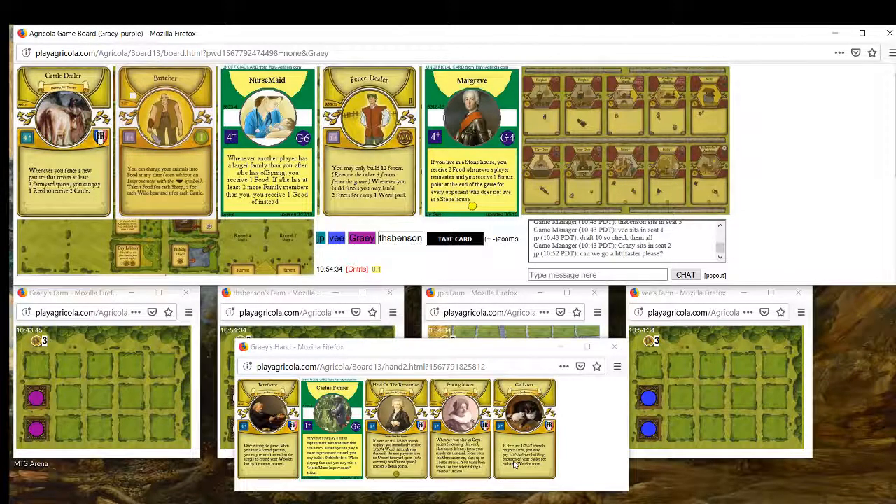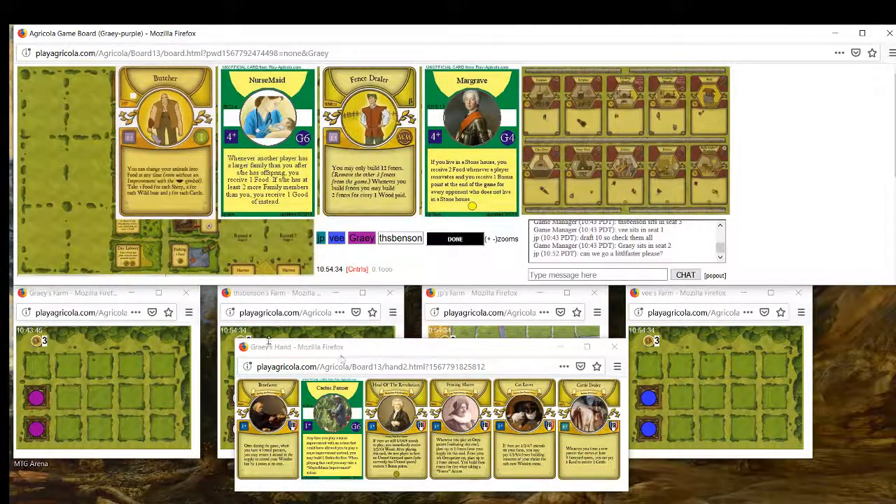Fence Dealer does not combo with Fencing Master. Nurse Maid is a little bit interesting in that it can give us animals, but Cattle Dealer is the pick here. I'll plan to fence 13 big and then at some point fence the other two. Or we could give up on Benefactor entirely. Nurse Maid can give us cows but Cattle Dealer is just a better version of that. With Cattle Dealer we could open something like Milking Stool or Ox Team - it gives us a lot of options.